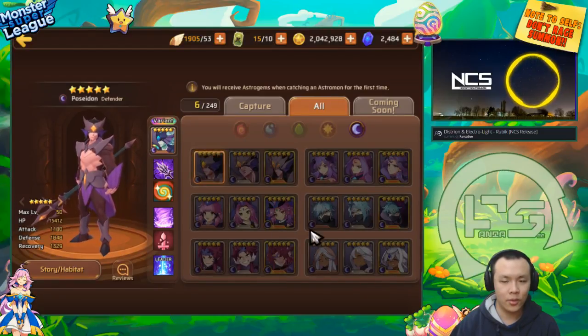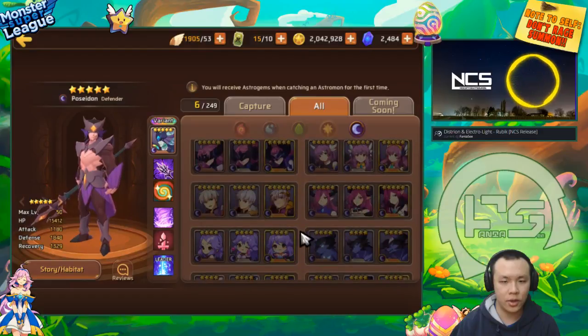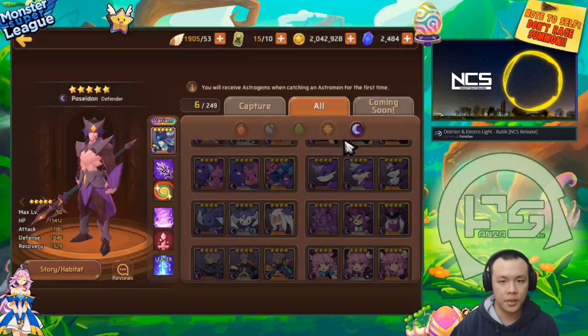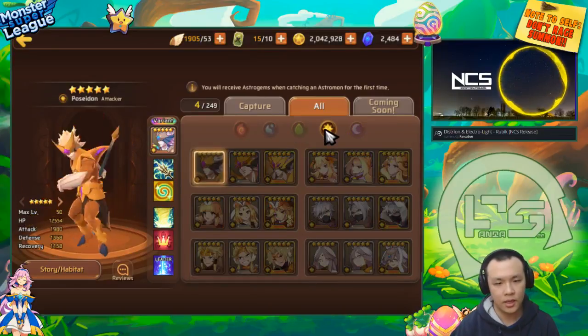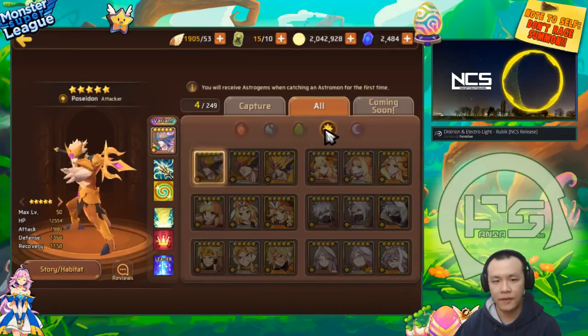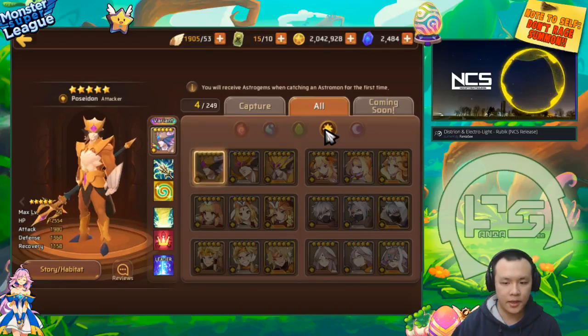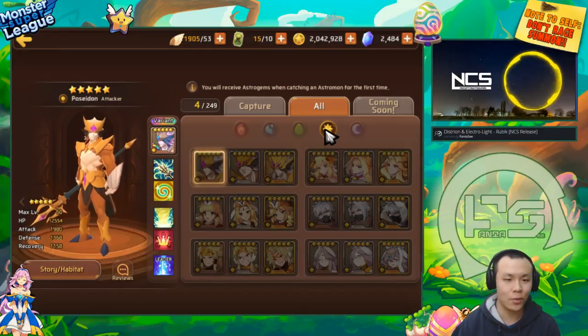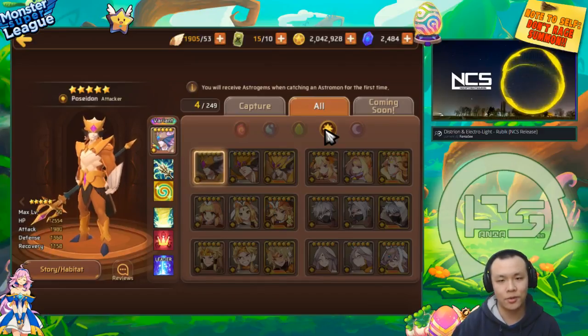A lot of people are running dark attackers in offense. One of the ways you counter them is you go with light teams who are really, really tanky, but also at the same time have enough threat where with kind of lucky RNG, you might be able to kill one of their dark attackers without them being able to kill one of your monsters on first turn.